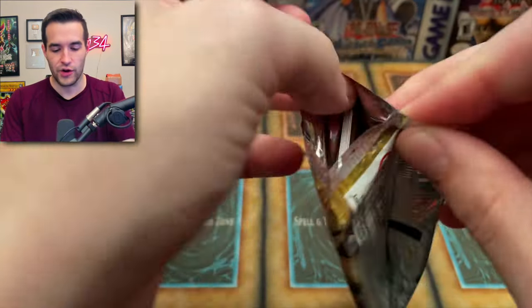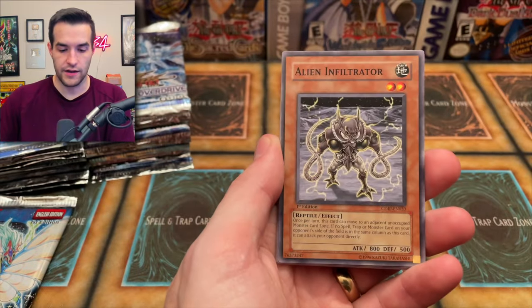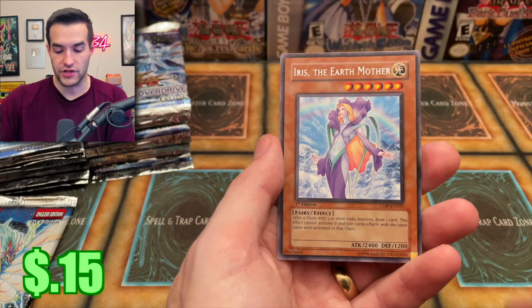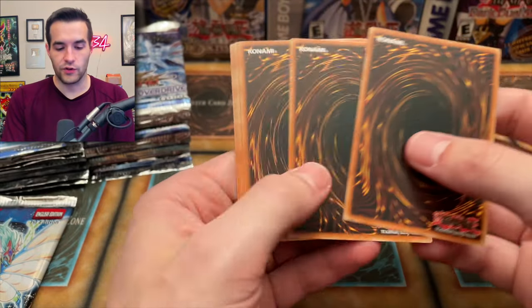Bless us with something good — make it an ultimate rare. Blastasmodian, Chain Healing, Alien Infiltrator, Counter Cleaner, Buried Statue of the Abyss, Justy Break, Buried Statue of the Drought, Ritual Foregone, and Iris the Earth Mother — another rare. Another rare. The saga of the resealed packs: will they be legit or not? Corruption Cell A, Blastasmodian, Chain Healing, Justy Break — I always forget Justy Break is in here. That's a pretty good card. Combo Fighter, Flash of the Forbidden Spell — I once graded a 10 on that.